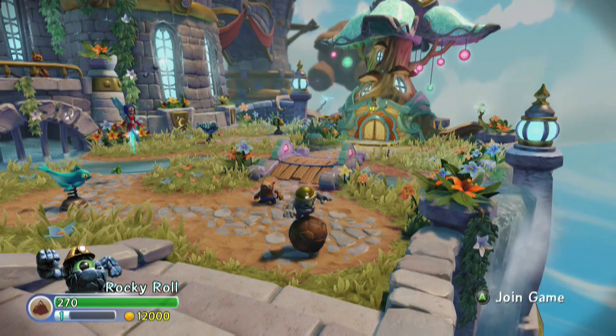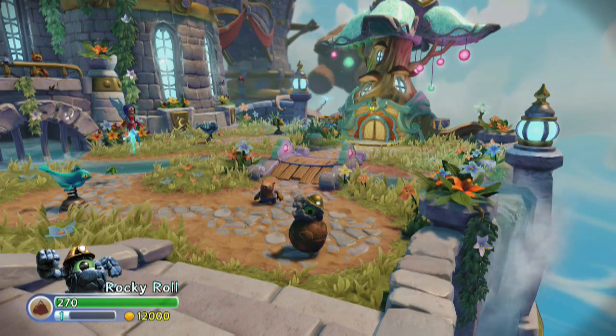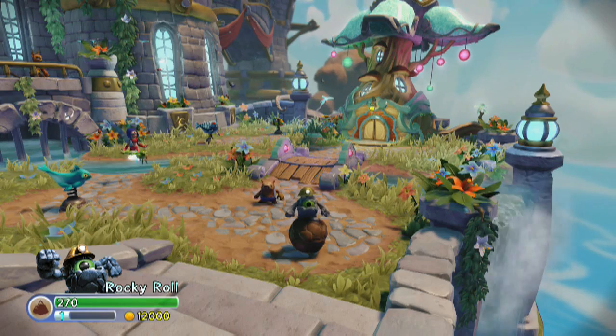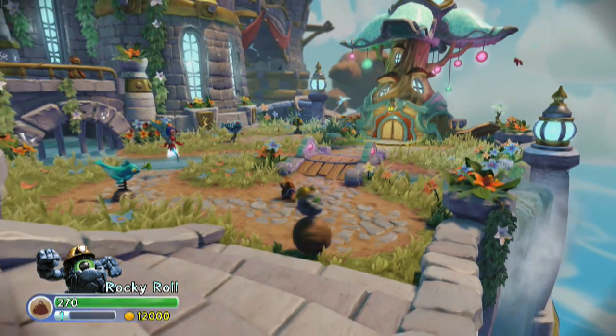So basically, instead of seeing Rocky Roll and Thunderbolt's full upgrade set, you're going to see base, one of the two paths, and then maybe shortcut and base upgrades or something. I just wanted to clear the air there as best I can.